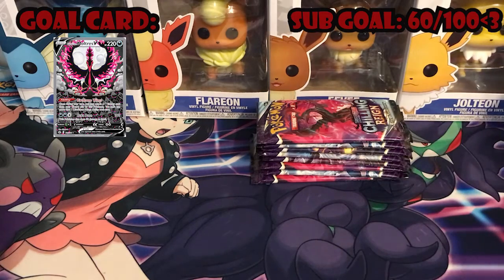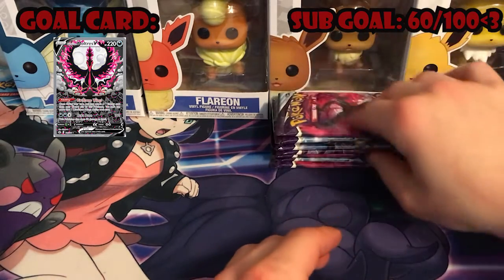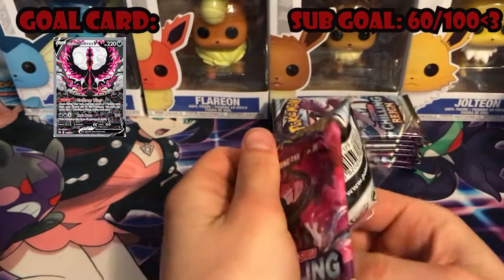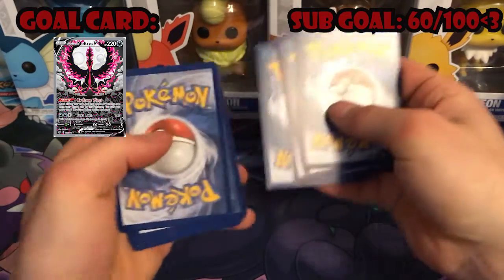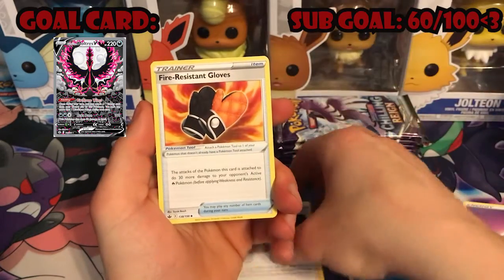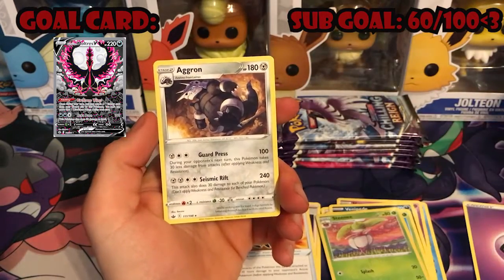Without further ado, we're gonna get into these packs. Eight packs, not bad, but should be at least two hits per ETB from what I've been seeing. Starting it off going for the Moltres — we're gonna get that Moltres, I swear. Starting it off we got psychic energy, Coelio, Peonia, fire resistant gloves, Hattena, Rott, Vanipede, Bounce, Stunfisk, and a non-holo Aggron. That's pretty cool.